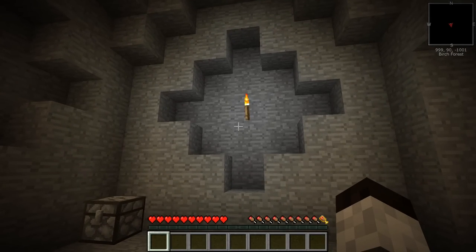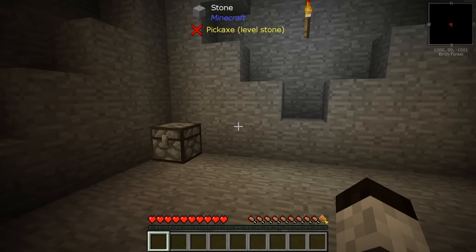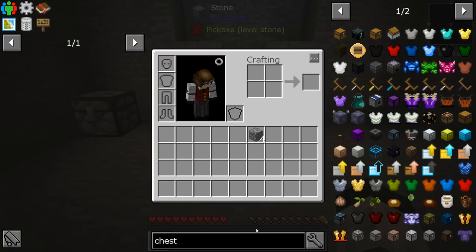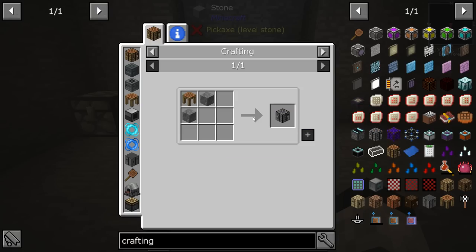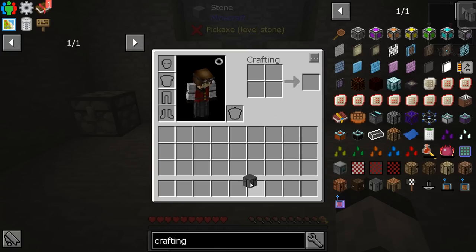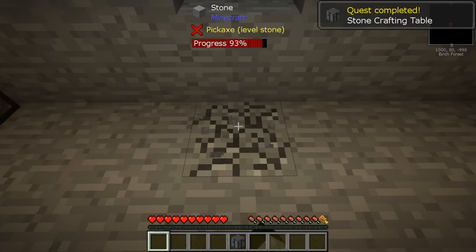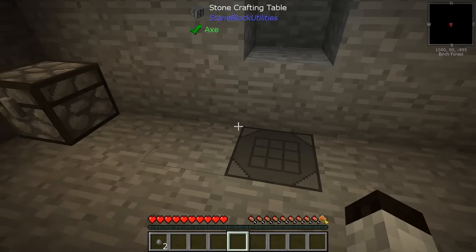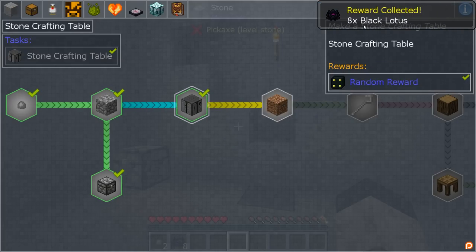We're doing really well for the start — I'm enjoying this, I'm so excited! The next quest is to make a stone crafting table. Let's see what that takes: four cobble, and we had four cobble — that's great. There it is, we have our own stone crafting table. I'm going to put it down here.